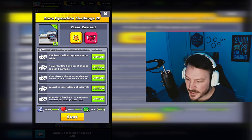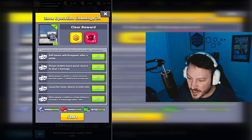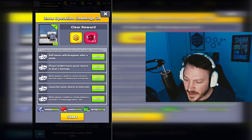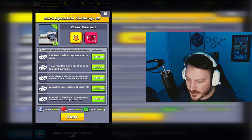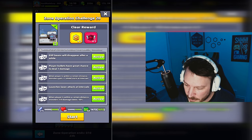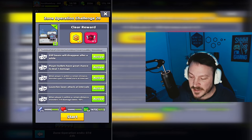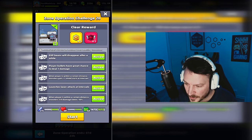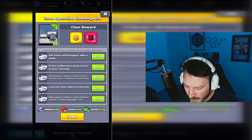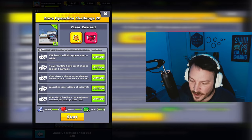From what I can read about challenge 20, this will be the hardest challenge so far — and it should be hard because it's challenge 20. Monster boosters: exp beans will disappear after a while so pick up the high power magnet; player bullets have a great chance to deal one damage; and when the player is within a certain distance, monsters gain plus one shield stack at intervals. I will try the death walker build, but depending on how fast I can get the high power magnet, this may take a few tries.